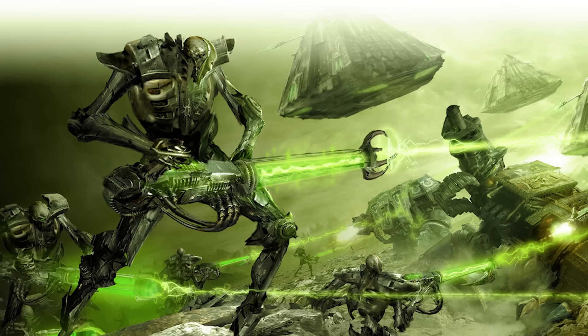Necrons also possess a number of larger constructs that are even more devastating in close quarters, including the canoptic spiders, the tomb stalkers, and the tomb sentinels. These entities are easily able to single-handedly rip apart enemy tanks and fortifications with horrific speed.